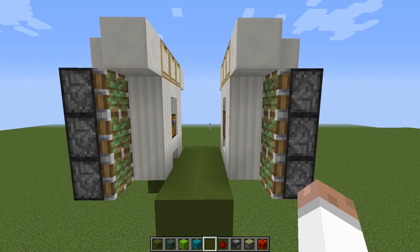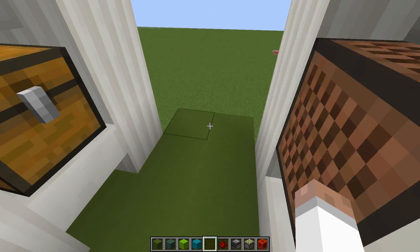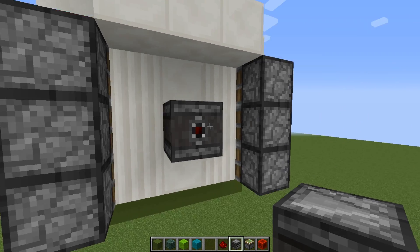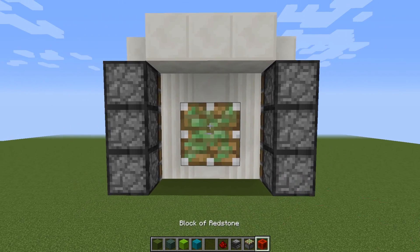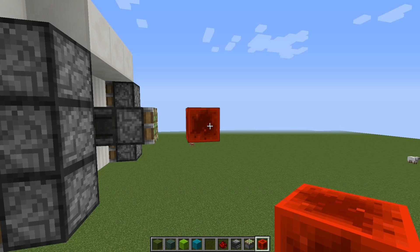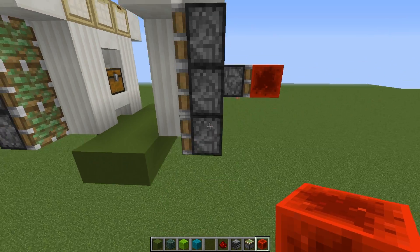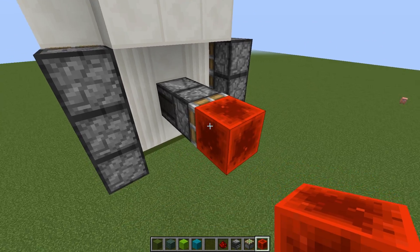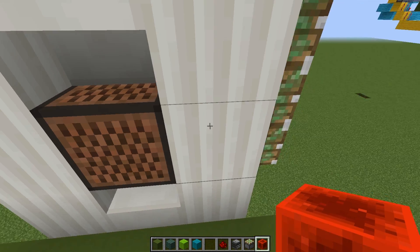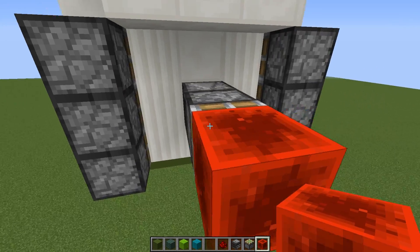Now that we have the main structure outlined we can start on the redstone. If you want to move the note block to the other side, now is the time to do it because it becomes a lot harder later on. If you're happy where it is, put an observer facing into it on the back here — that needs to go into a sticky piston and then into a redstone block. This is a T flip-flop: right-click the note block and the block gets pushed out, right-click again and it gets pulled back in. This is new as of Update Aquatic — it was originally a bug but hopefully they leave it in as a feature. Because we have a block above the note block we won't hear any sound.